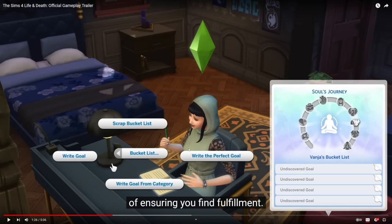Now we see a lot more options. Once she clicked on the bucket list option from this notepad, she can write a goal, scrap the whole list, write the perfect goal, or write a goal from a category. I'm not sure what the categories would be, and I'm not sure what the perfect goal is versus a regular goal. I'm hoping the perfect goal, if you achieve it, gives you extra points toward your soul's journey.